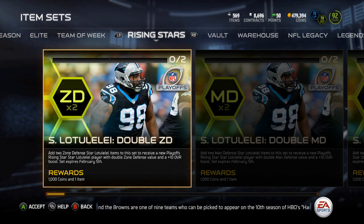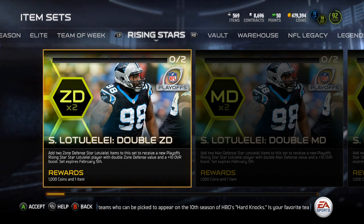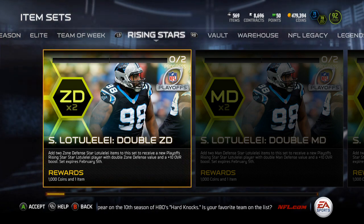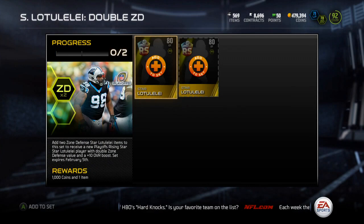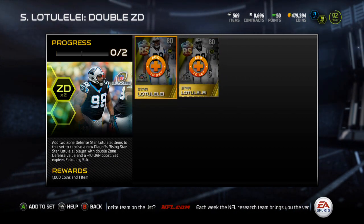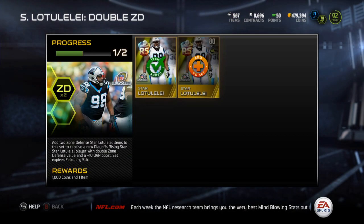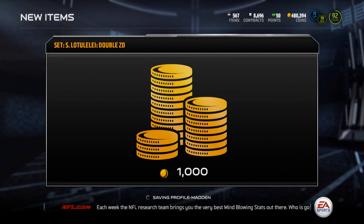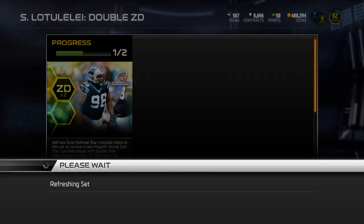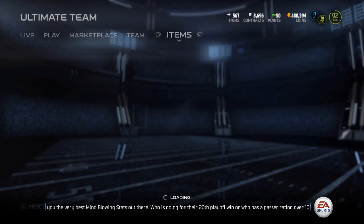Yo guys, what is up, it is Nick. Earlier this week they released veteran pack bundles that included a topper with Star Lutelele. I was able to pick up two of those collectibles for relatively cheap, so I'm going to be doing the zone D one because that's the chemistry I use — those were the two cheapest I found. We'll take a look at his stats and compare him to Will Fork. Here's Star Lutelele, a 90 overall D tackle. I'm gonna slot him into my lineup or at least compare him to Will Fork.